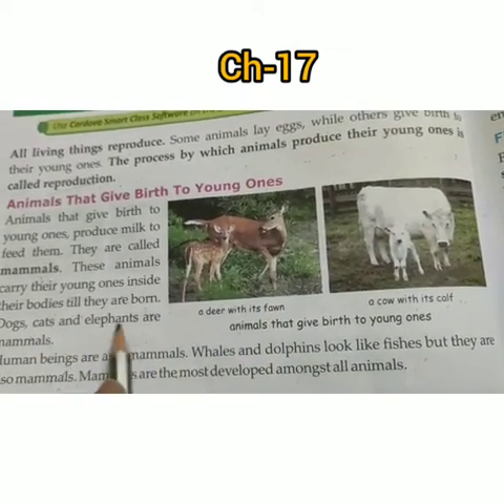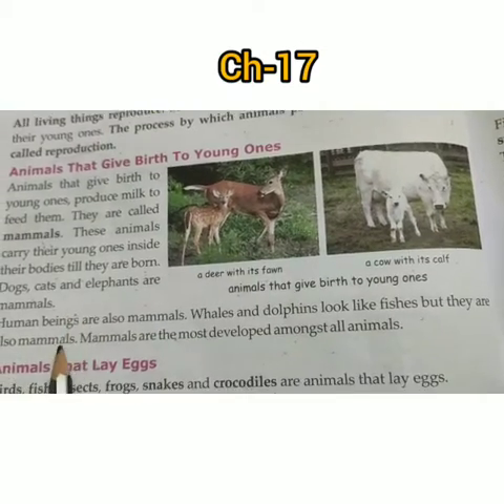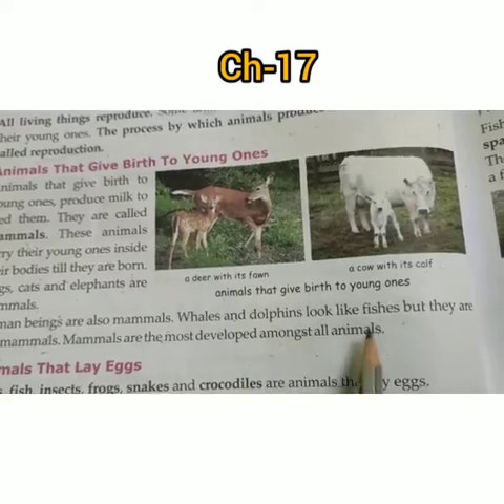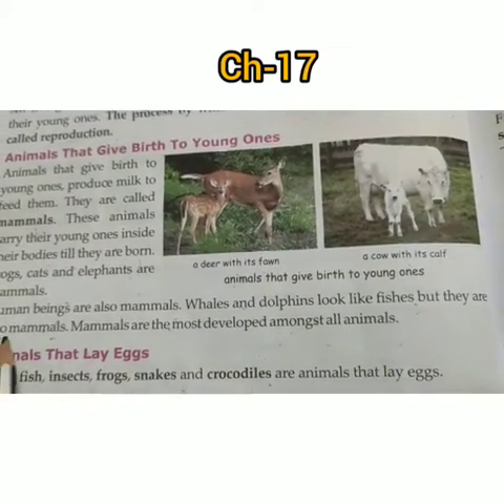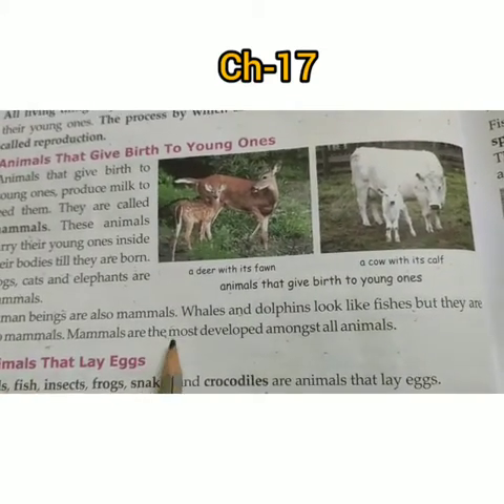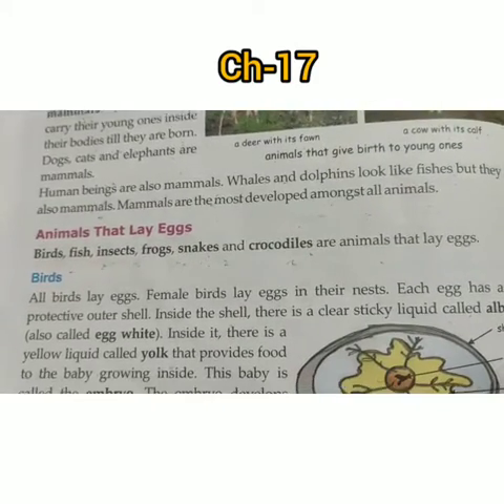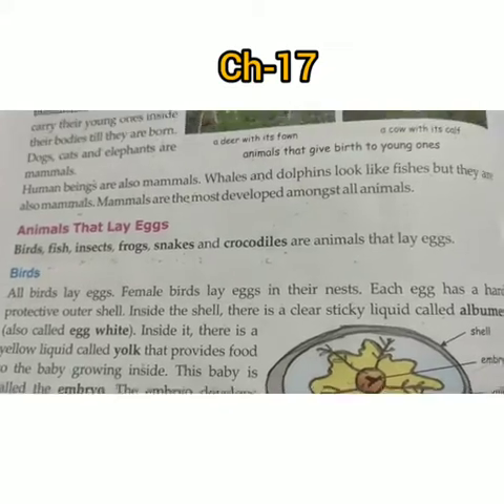Dogs, cats, elephants are mammals. Human beings are also mammals. Whales and dolphins look like fishes but they are also mammals. Mammals are the most developed amongst all animals.